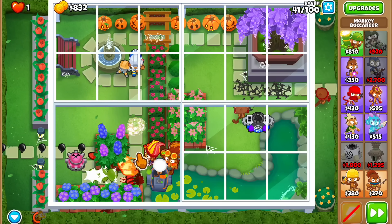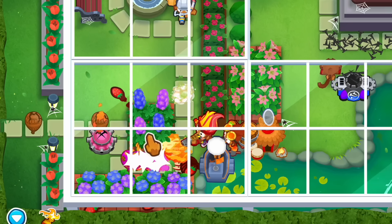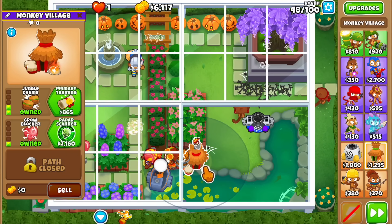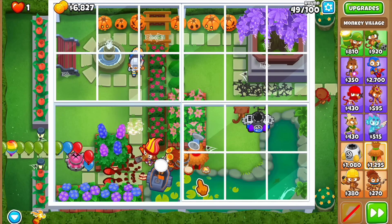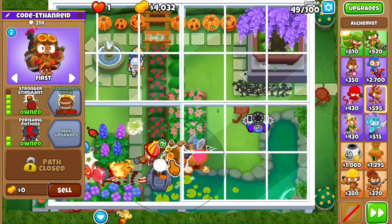Something interesting about this map: these flowers don't count as walls or obstacles. Normally when a projectile hits a wall it disappears, but not here. I just found that out by watching the grapes fly right through them. This is a very good round for us to have the panel open so I want to get the stronger stem on this tower.